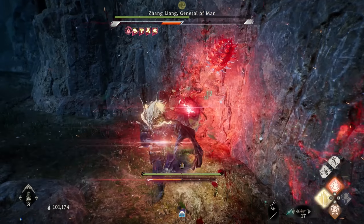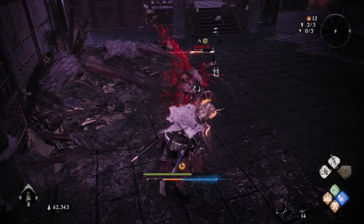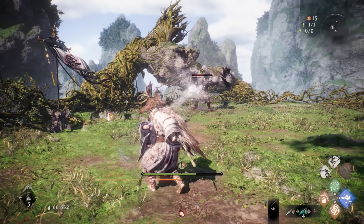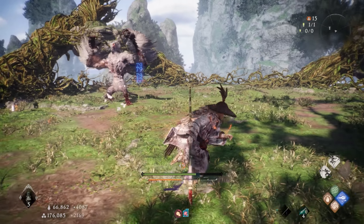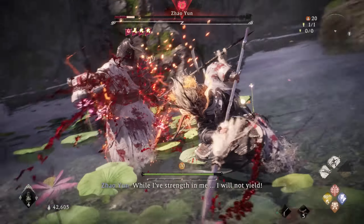You can really make some awesome builds with these early on skills in Fallen Dynasty. While the game promotes melee combat a bit more, spells can in fact still become very helpful. We're gonna talk about some awesome early on options, also talk about a few more that you should avoid and other ways to make your weapons a lot stronger, so let's dive right in.